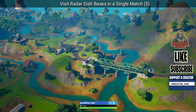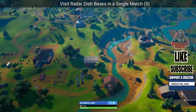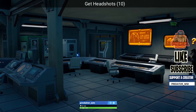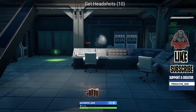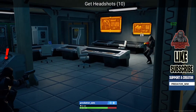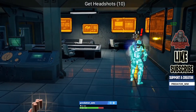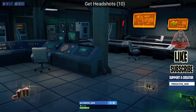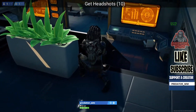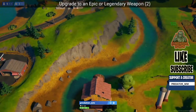Team Rumble is the best suggestion for this challenge since the dish locations are far apart. For the hit shots quest, you need to do 10. I'd suggest doing it against IO guards — as you can see here, it should be easy. Just do 10 hit shots, or just play Team Rumble and start shooting people and hit them. That's it.